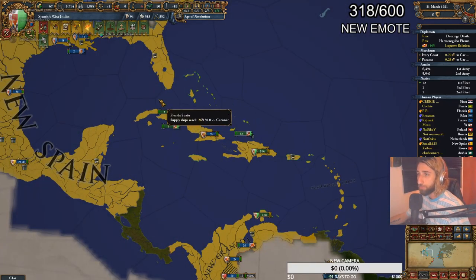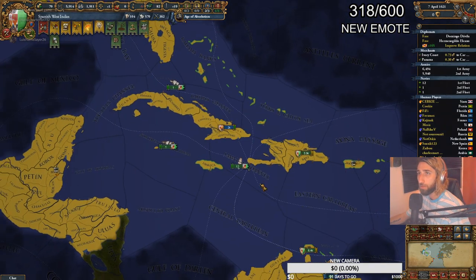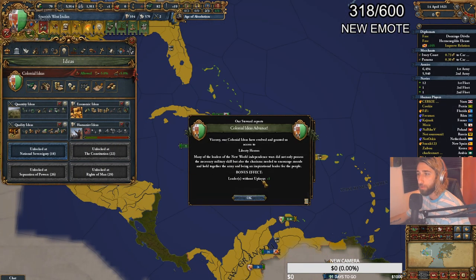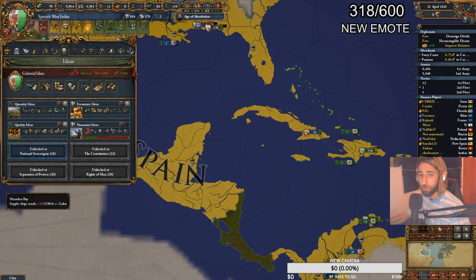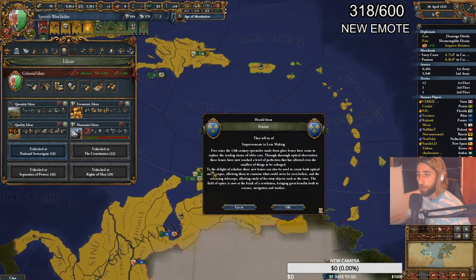Try out a colonial nation if you're too nervous to try multiplayer directly. Colonies of colonial powers are always played in major multiplayer lobbies. Just sitting in one lobby and listening to what your overlord tells you to do can make you a much stronger player right away. Not only that, you don't have to do any diplomacy and can solely focus on building up the strongest nation you can.